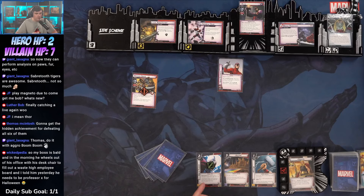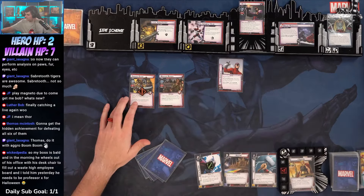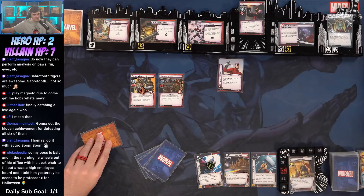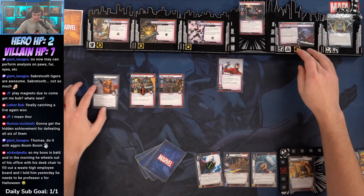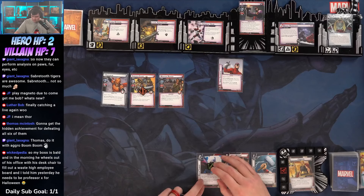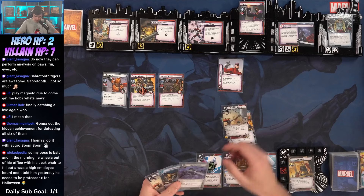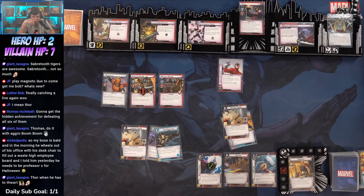Claw is gonna scheme for two plus a boost card. We're gonna scheme for two, three. We got two encounter cards — first one is Defense Network, that's gonna be real tough. And we got Hobgoblin. That's gonna be game. I don't see a way out of this. I don't see a path.